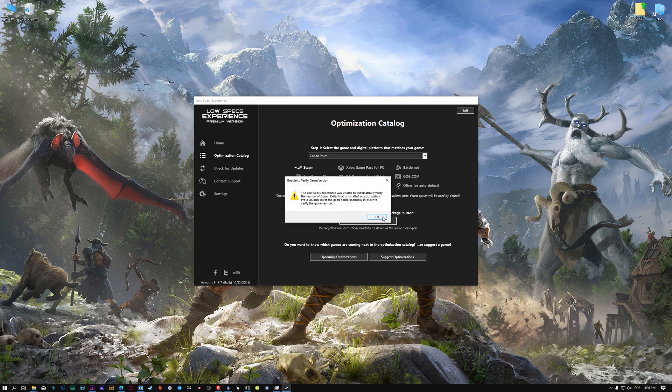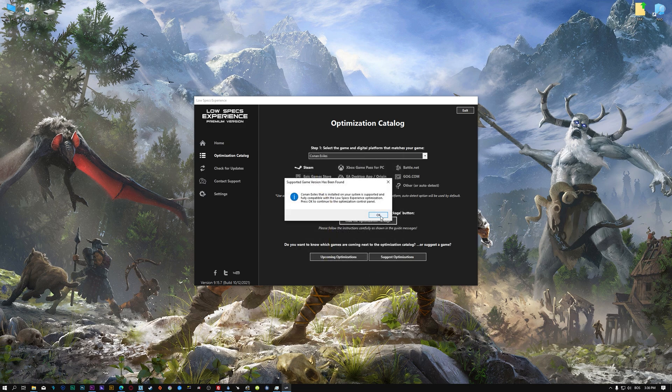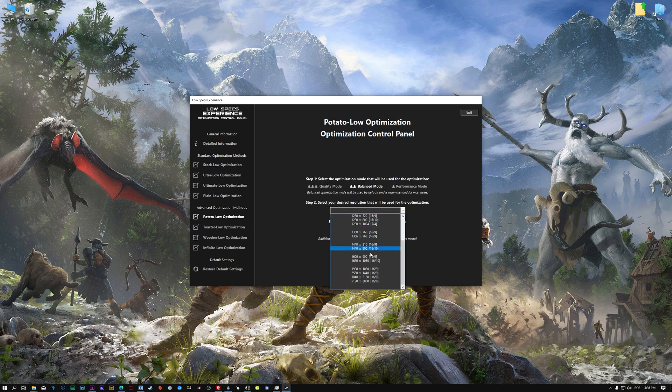Now, if the Low Specs Experience does not automatically verify the installation location, simply select the location where your game is installed. Press OK and the optimization control panel will load. When it loads, simply select the optimization presets and the resolution you would like to render your game at. This is something you will need to experiment with on your own in order to see what works best for your system.